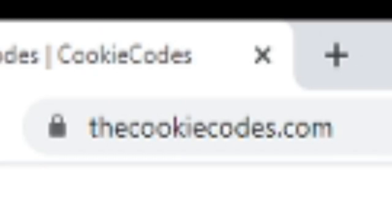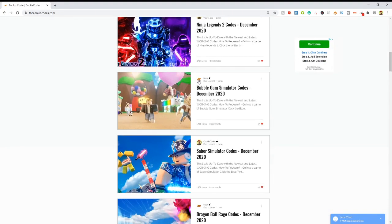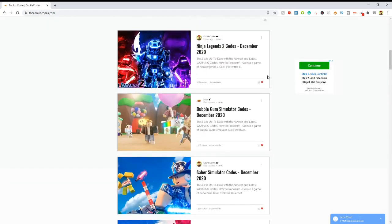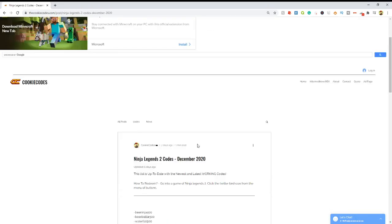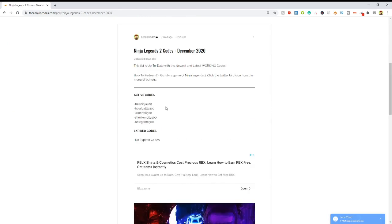Check out my website thecookiecodes.com — you can click the first link in the description. It's a website where you can get all the working Roblox codes for any Roblox game. It's super easy: just scroll through all the different games or click the search bar and search up your game. For example, clicking on Ninja Legends 2 codes will show all active codes that work right now, plus all the expired ones. So you don't have to waste time watching clickbait YouTubers.